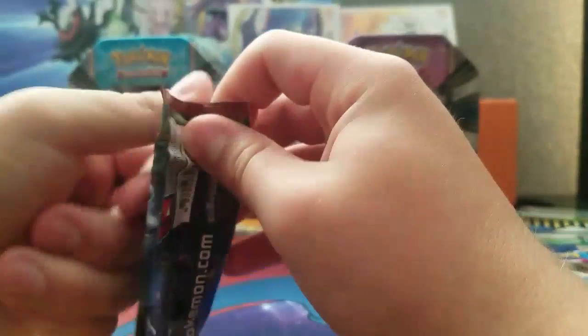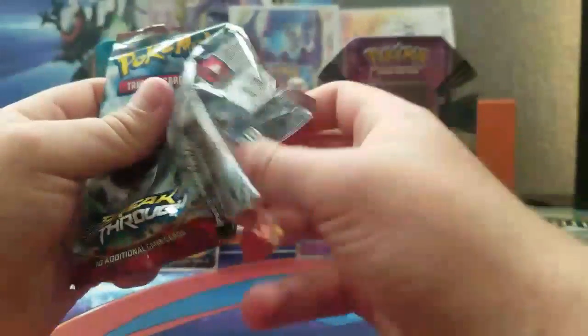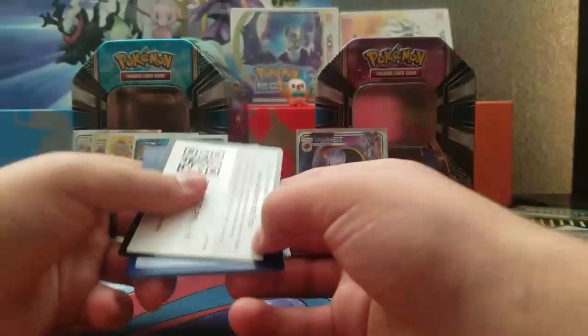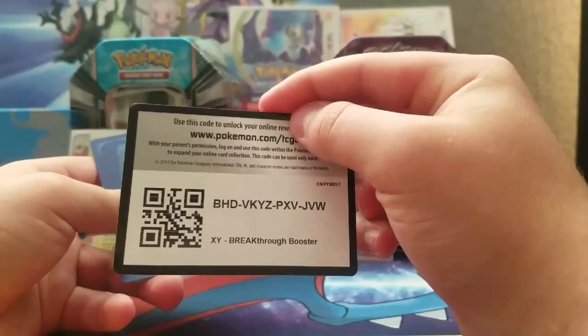I don't think the white and green codes apply for this one. That's strange because it was a white card. Okay, this is the code for the Breakthrough pack.